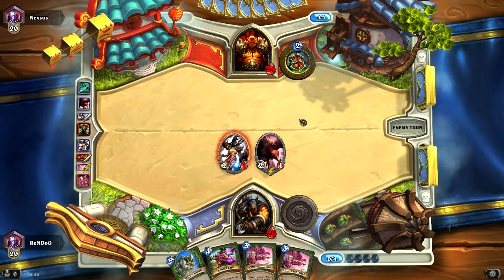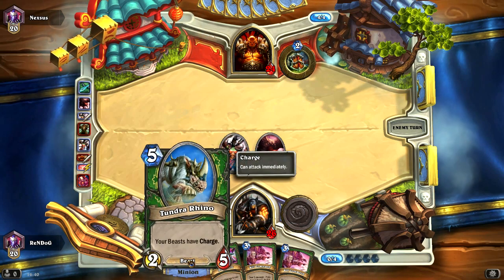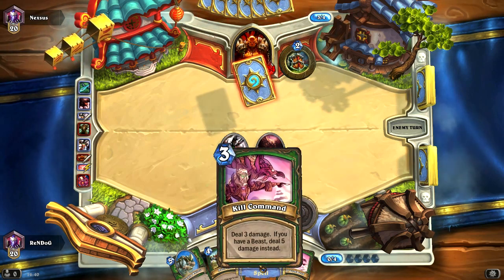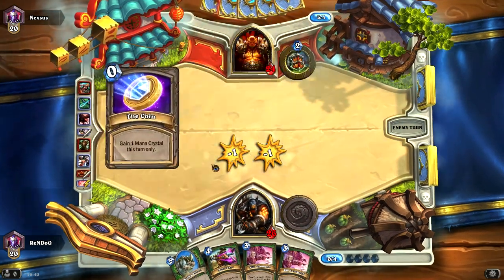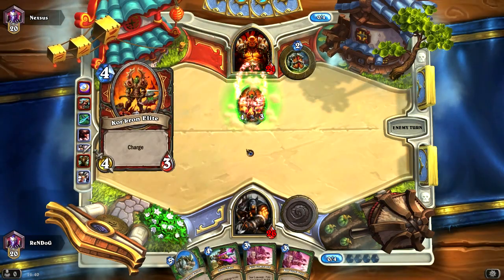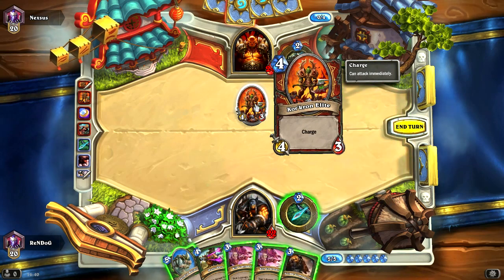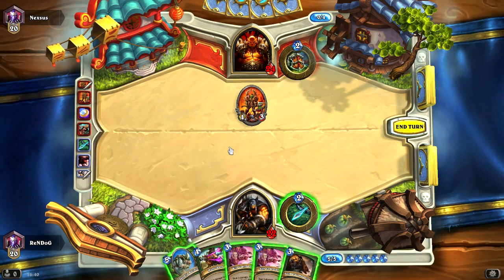Next turn we're on five mana, which means we can bring forth the Tundra Rhino, giving all our other beasts charge — obviously great news. By playing the buzzard we've also turned on our Kill Commands, which is a good thing to remember. But he's played a card — cheap as chips — that managed to destroy both of our minions for one mana. That is pretty good. Now it's a 4-3 Corcron Elite with charge in play for Nexus.